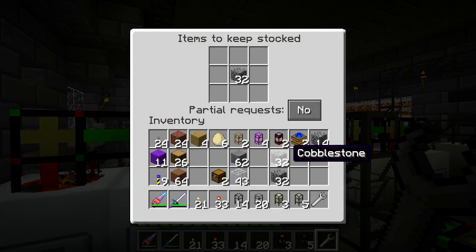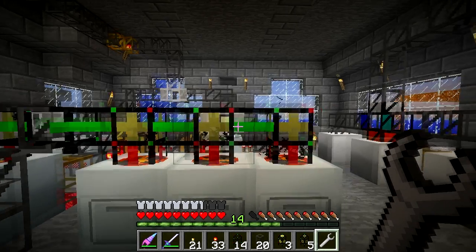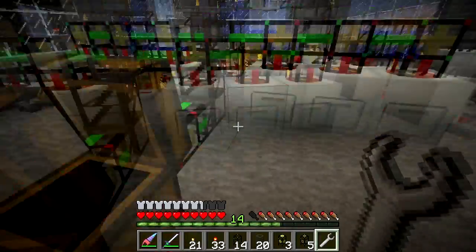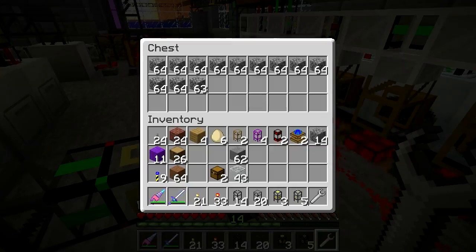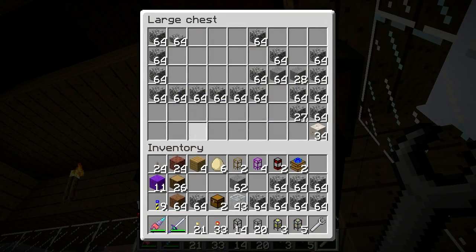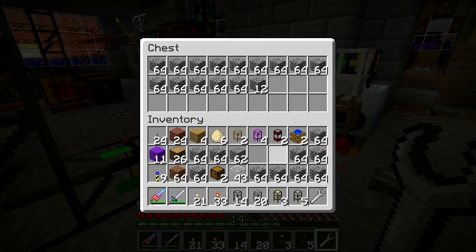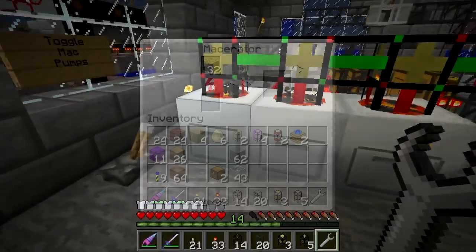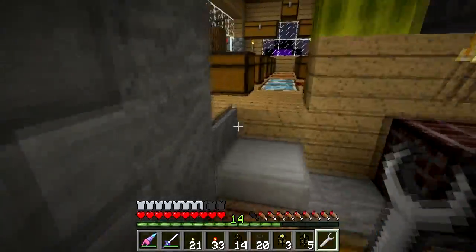If I want to start switching out the type of blocks, that's the downside - if I have another batch of something else I need to process, I'll have to put it in there. But I can have nine different things in here so it's not a big deal. This will happily macerate everything in this chest. Let me put some more cobblestone in there. When that hits down there's another one - so that keeps it supplied.